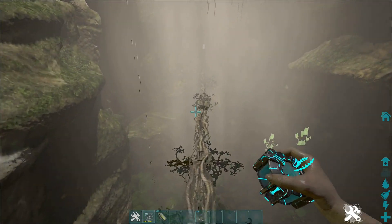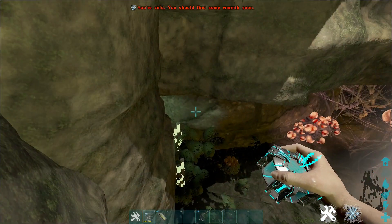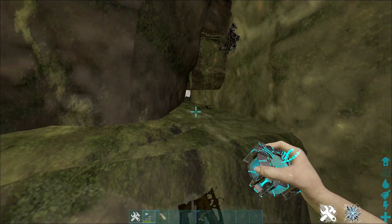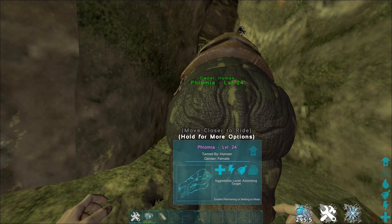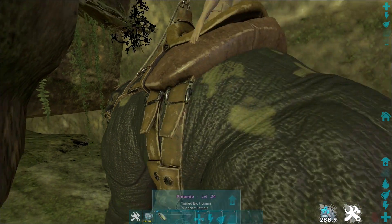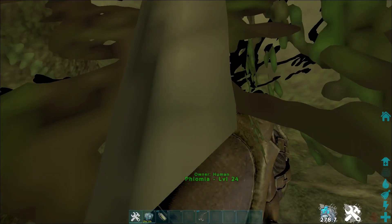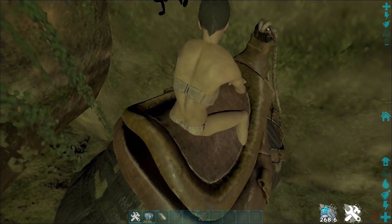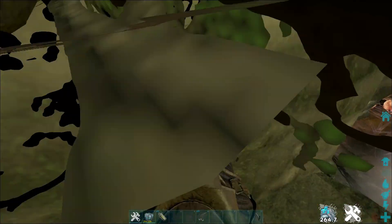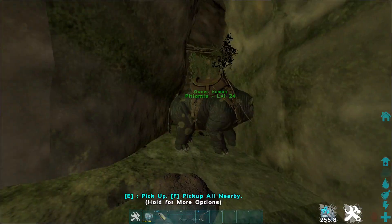Now we're on to method two. Method two is actually even more braindead than the first — it doesn't require any glitch. It's literally just bringing a Fjordhawk, the easiest dino to tame in Fjordur, out to this area. You just cryo it and uncryo it here, put it on passive, mount it, and then park it so people can't go around it. It takes a few tries as the terrain is kind of scuffed here, but after a few tries you should be able to dismount without getting stuck. As long as people can't go over it or around it, you're good.